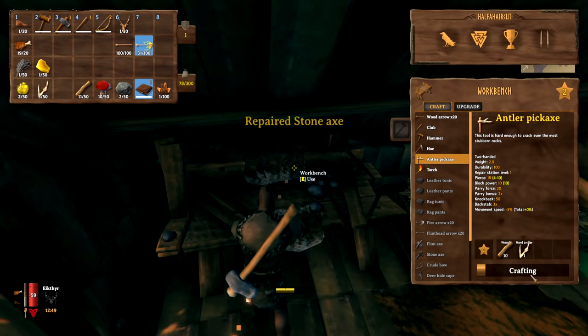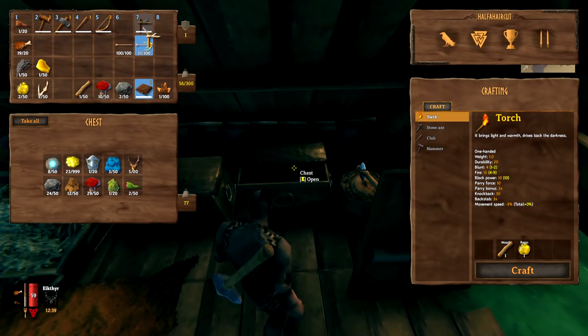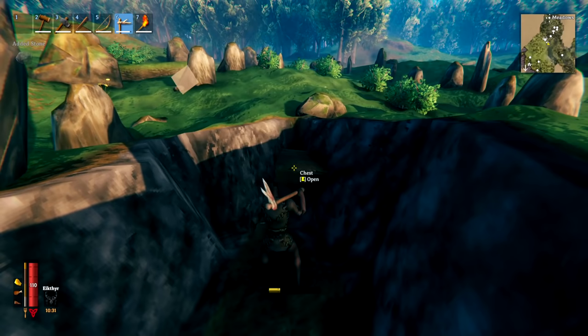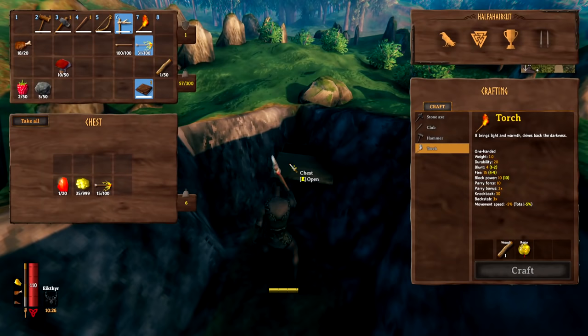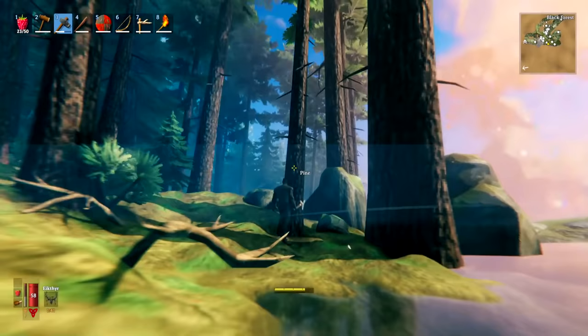The next step is to make the antler pickaxe — you need one hard antler and ten wood. This is going to get us into the bronze age. Once you have your pickaxe, you can also dig out one of the boat graveyard structures you marked earlier and find a loot chest for some extra treasure.